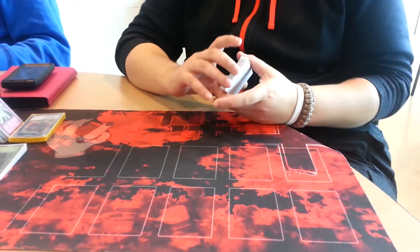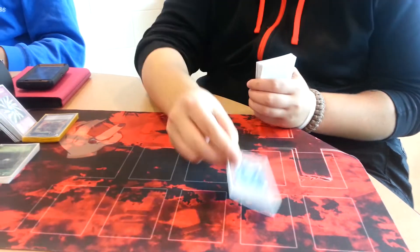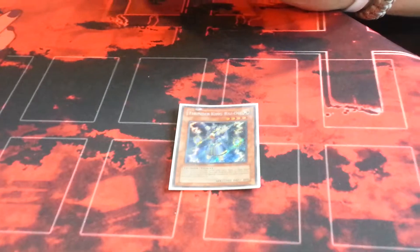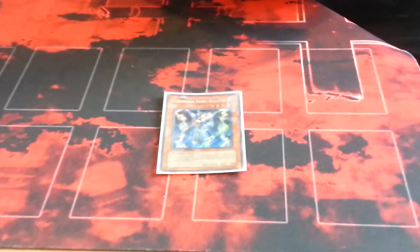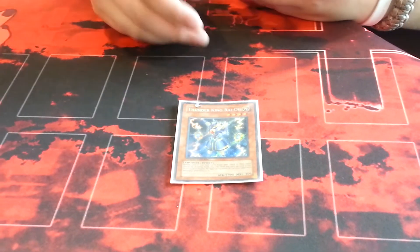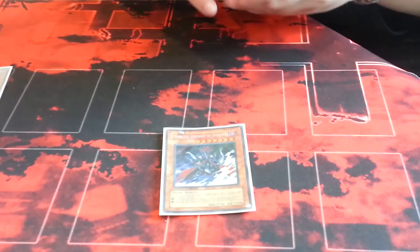Alright, I'm gonna start with the monsters first, just like everybody else. First card is I run one Thunder King. It kind of contradicts the deck a bit, but it is a 1900 beater that kind of stops your opponent in their tracks first turn when they don't know what's going on. If you don't know what it does, neither player can add cards from deck to hand except by drawing, and it can negate a special summon and destroy itself doing that.